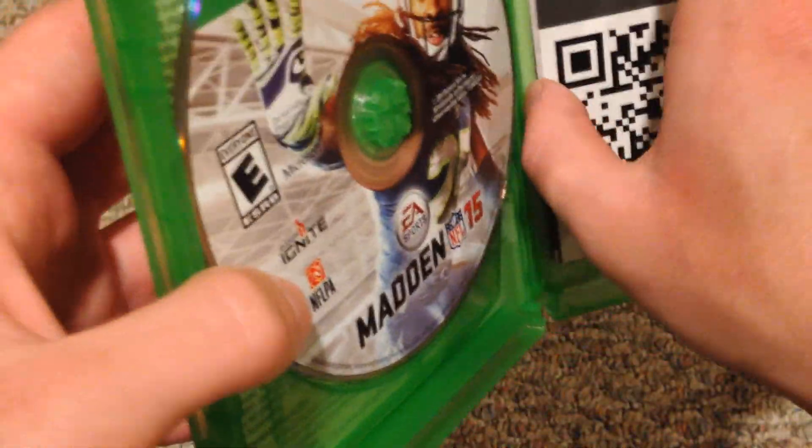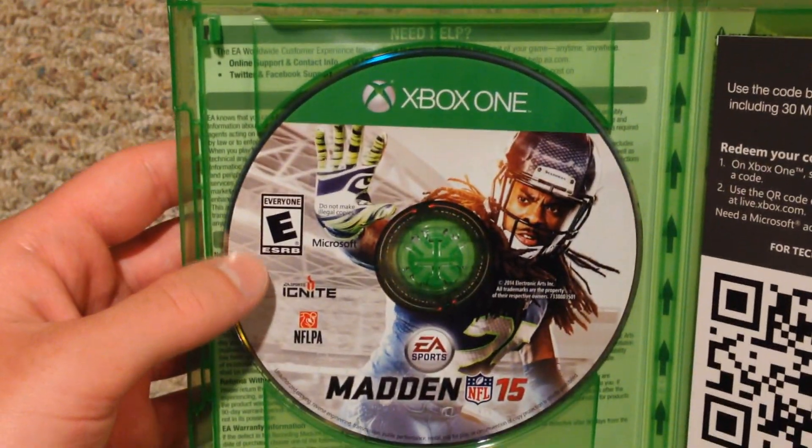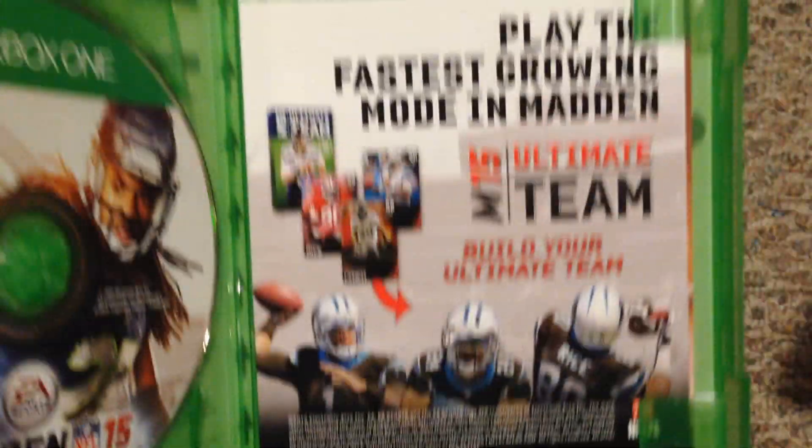Inside there's a code card to redeem your Ultimate Team stuff — it's a QR code you scan with your Xbox, which I'll be doing. Here's the disc with Richard Sherman on it. And there are some inserts with advertisements for building your Ultimate Team and so on.